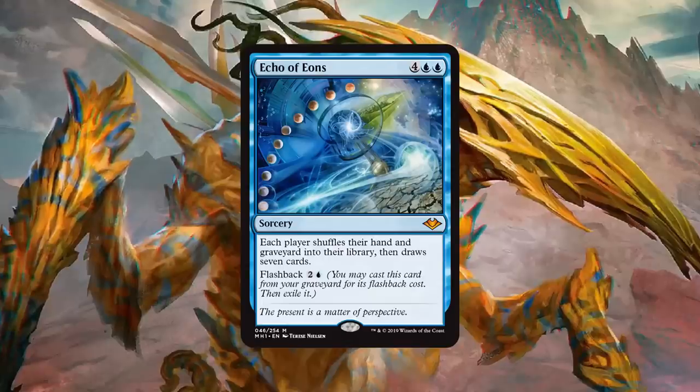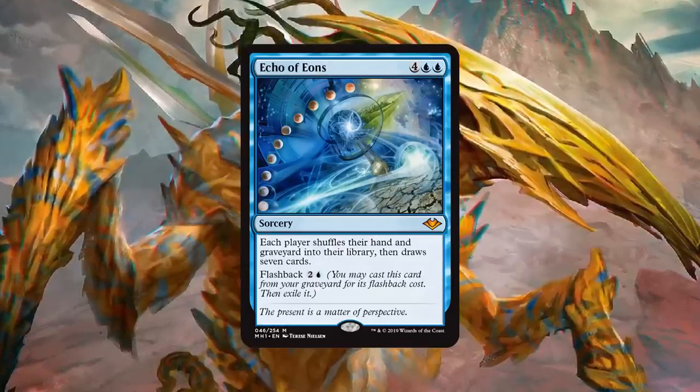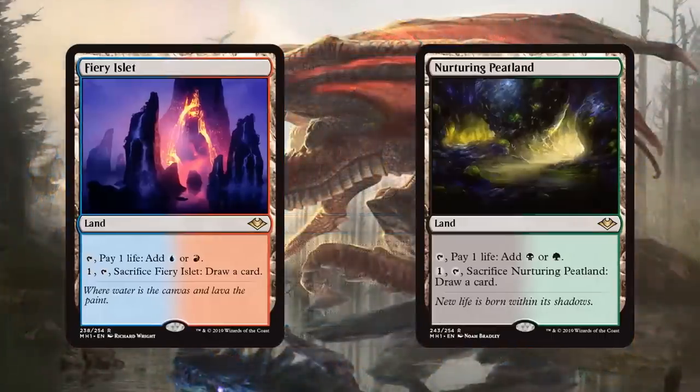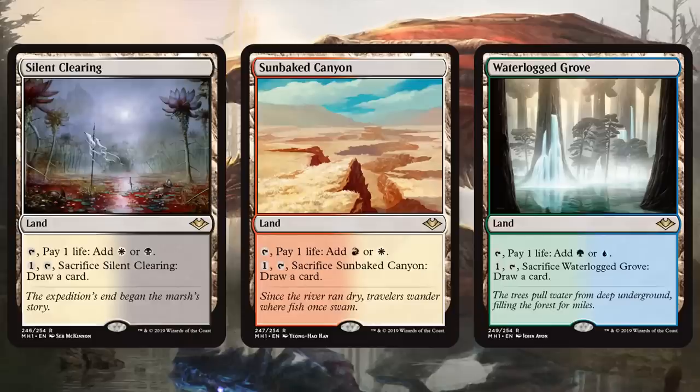Let's move on to number 4 on our list, and number 4 isn't just one card — it is a group of cards: the Horizon Lands, the Canopy Lands, whatever you want to call them — our new 'sacrifice to draw a card' dual lands. So Krim, with these cards — obviously they're lands that draw you a card, we have Horizon Canopy, people kind of know how these work and why they are good. What I want to know is: are there any decks in specific that you are excited about for these lands?